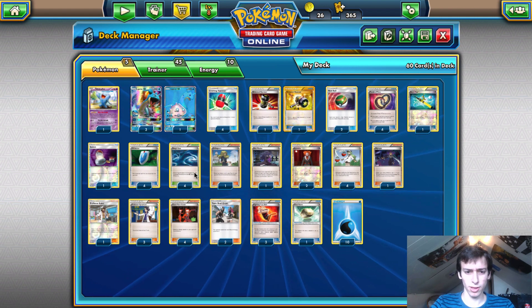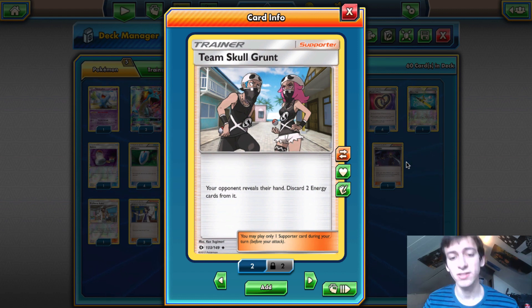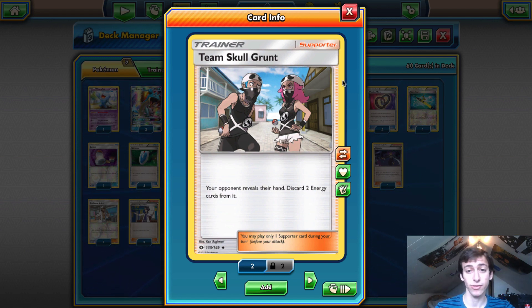Next is Team Skull Grunt, which is so good in this deck, especially against Decidueye. When they use Hollow Hunt GX to recover two or three energy, you Skull Grunt and get rid of those energy again. It's also really strong when you've gotten rid of all their energy on the field with Crushing Hammers and Enhanced Hammer simultaneously. We play two of them — this is probably the first deck where Team Skull Grunt actually makes a lot of sense.